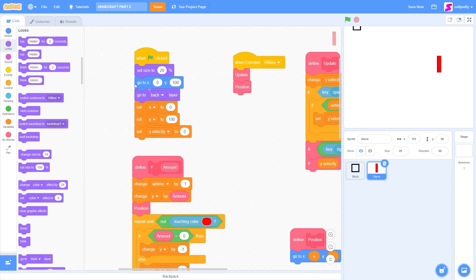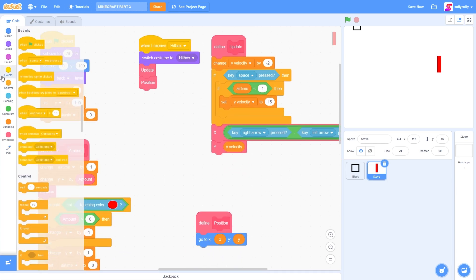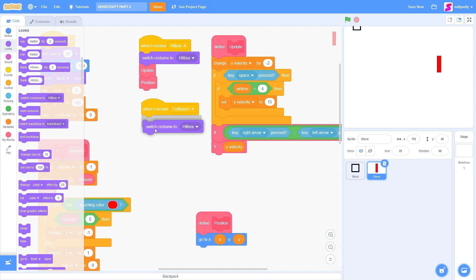So let's go back to the code. When I receive hitbox, switch costume to hitbox. And then, when I receive collisions, we need to switch back to the Steve costume.